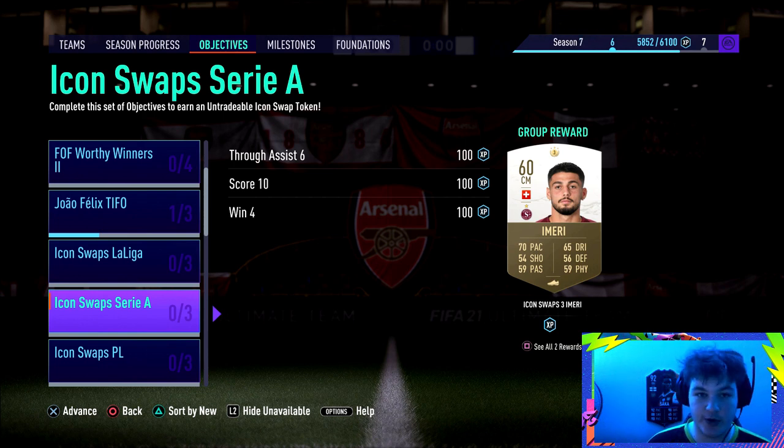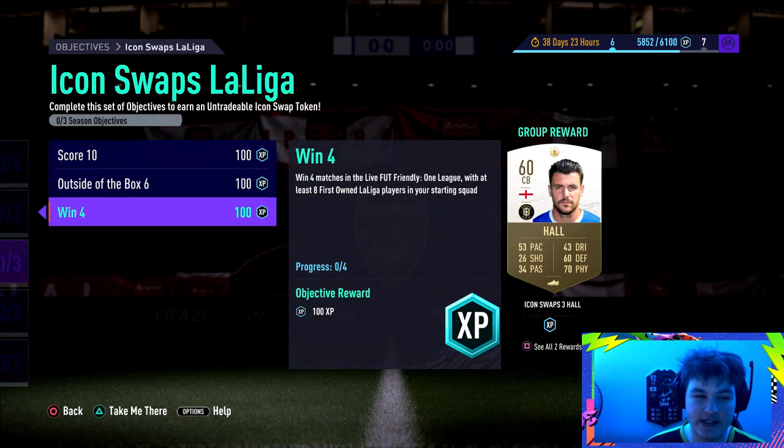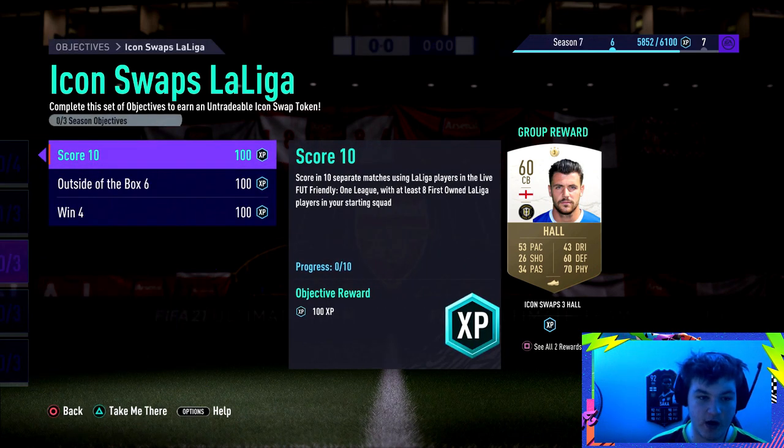If you saved all your tokens from last time, you can get up to 18 icon swap tokens. These are hard to do like regular objective guides because all of them require different players, and they all require first owned players — and I don't know what first owned players you have. So instead, we're just going to go over all of these objectives step by step, online and offline, and I'll give you tips on how to complete them fast.